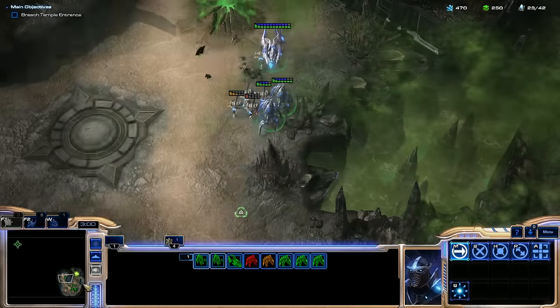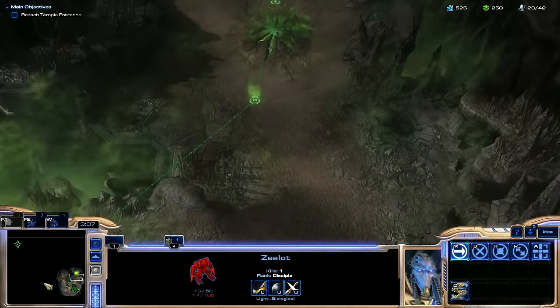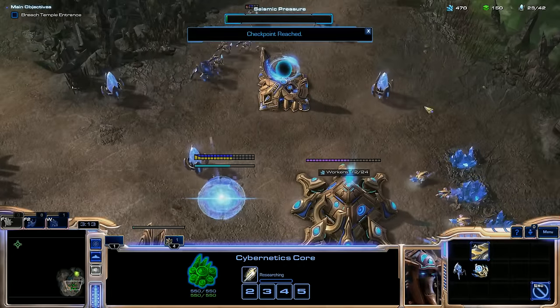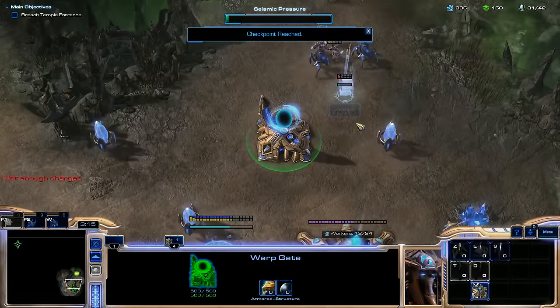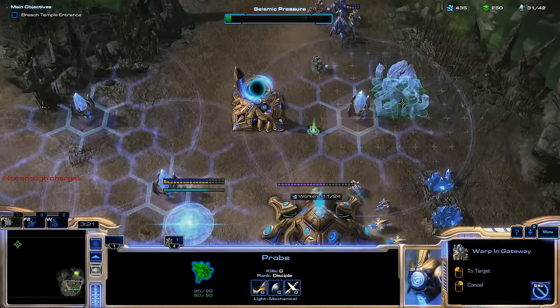The question is, what happens if we don't take these areas as they're exploding? Like, what really is going to happen? Does the Tal'Darim take the gas and we don't get it? It doesn't really matter, to be honest. I'm going to need some cannons and get some more Zealots — at least one more Warp Gate.